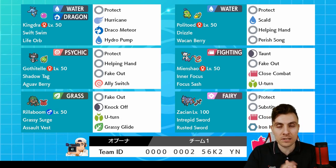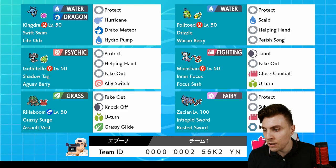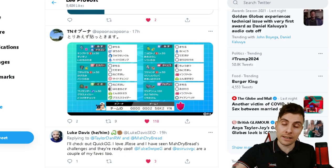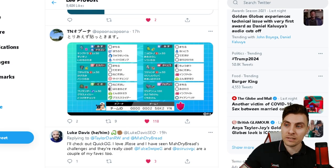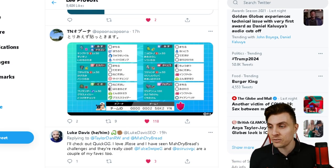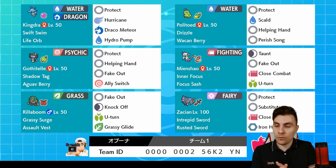Today we're going to be continuing on with our VGC Series 8 content. We're actually going to be featuring a rental team. This popped up on my timeline over on Twitter yesterday from a Japanese player who'd been using this in the previous format. The ladder has just updated now so we'll be going into a new phase of Series 8, but this is what they've been using in the previous season and had a lot of success with. All their socials will be down in the description if you want to give them a follow.